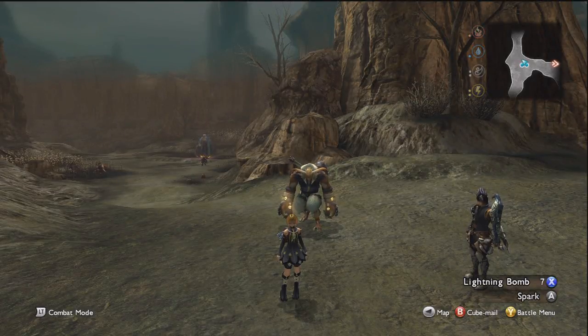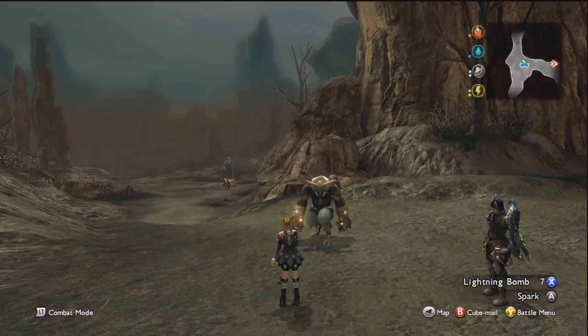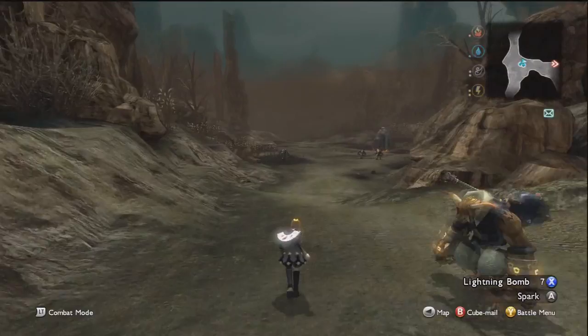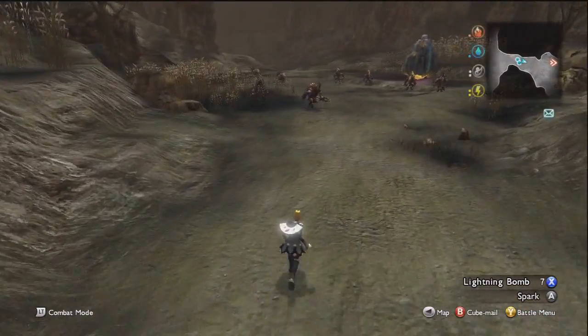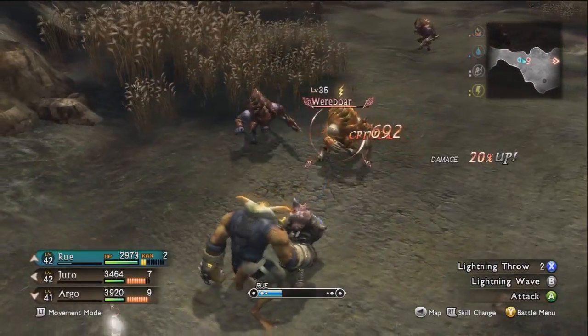Hello everybody and welcome back to Magna Carta 2. From the last video I have come from Navy Blue Marsh to Dunan Field and we are now going to finally go to Ruhalt Basin. We have done everything that there is to do up to this point — all the side quests, explored everything — so we are definitely ready to move on.